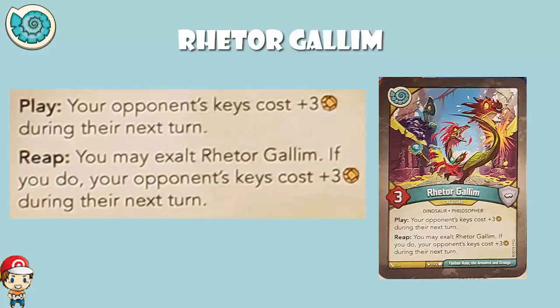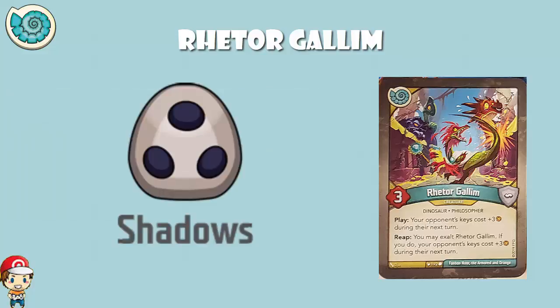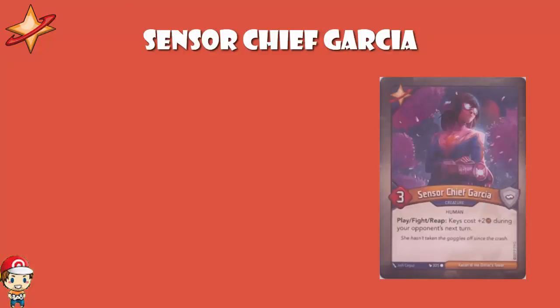I didn't mention this at the top of the video — shout out to Shadows, who do not have a card that increases the cost of forging keys. They do have a card that decreases the cost of forging keys, but that's not the focus of this video. The good news is we can move on and talk about the Grand Star Alliance, who have three.